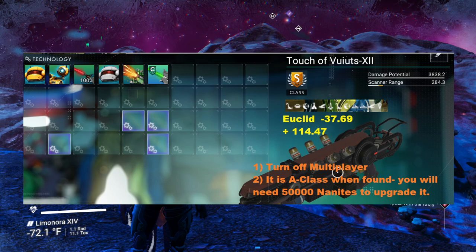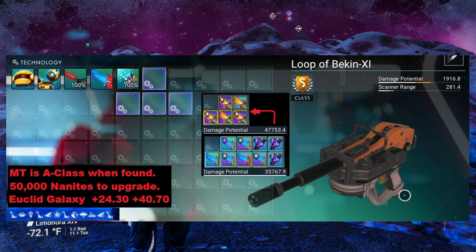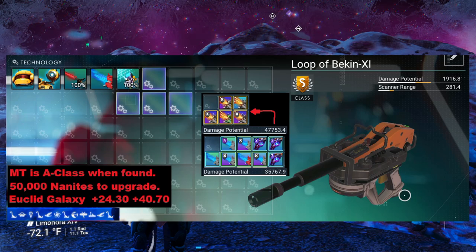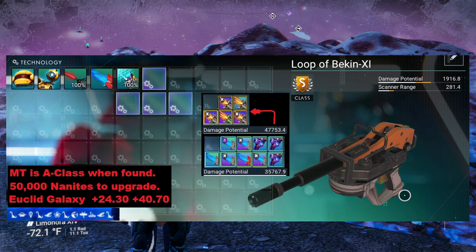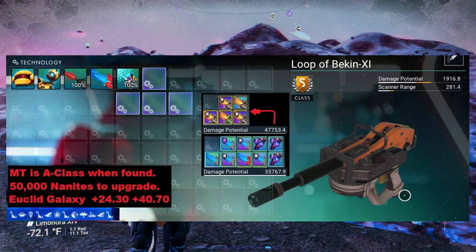The second one is also in the Euclid Galaxy and I did a little more testing on this. The arrangement was much better when I upgraded it to S class. Once again it's A class when you find it. You will need 50,000 nanites to upgrade it to S class, and of course it will require repairs and the added extra slots in order to get it up to maximum.